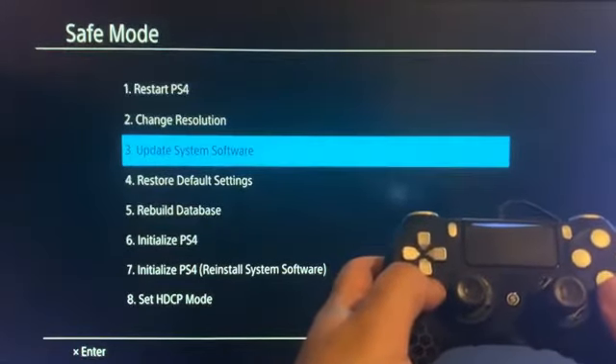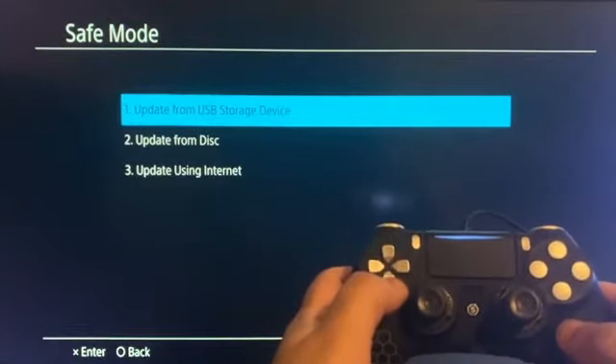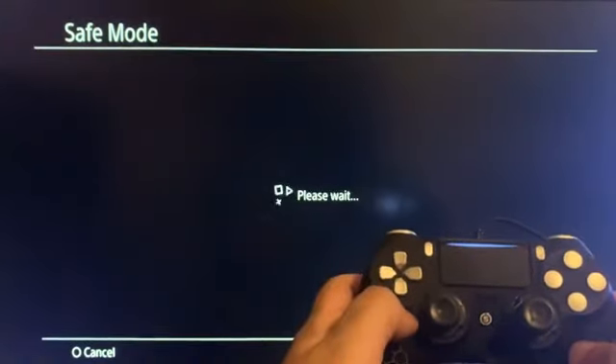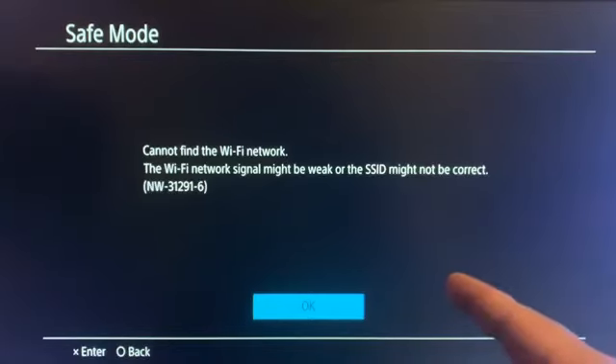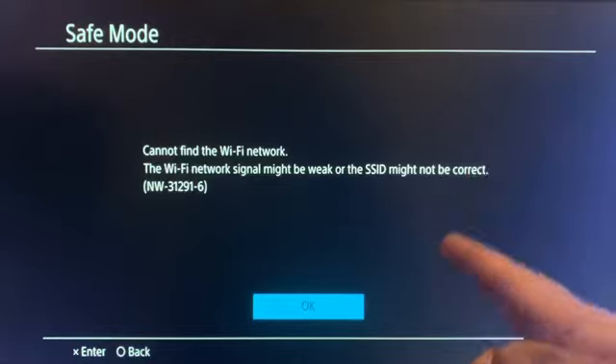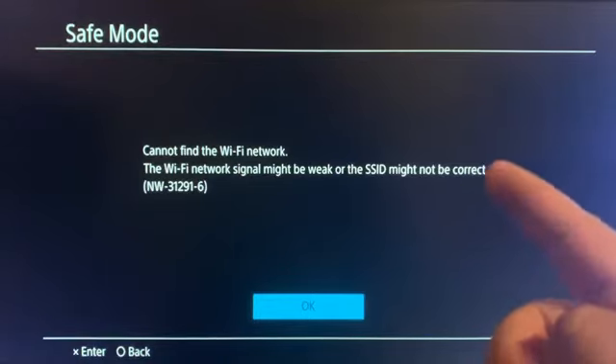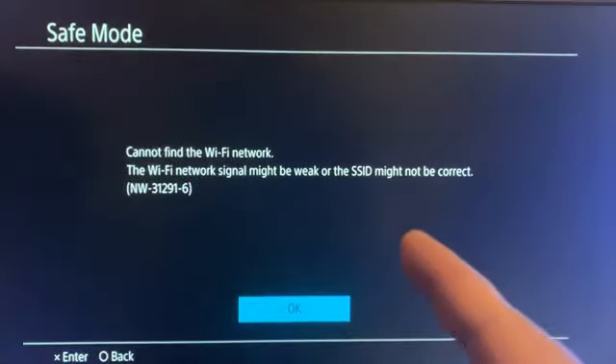Select option number three, update system software, and press X. Then go down to update using internet. If you're using Wi-Fi and it works fine, go ahead and continue. But if you get a message such as 'cannot find a Wi-Fi network' or it's asking you to use a LAN cable to continue, I'll show you a different method.